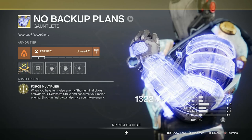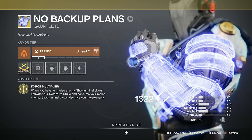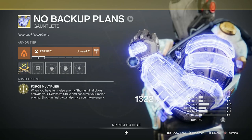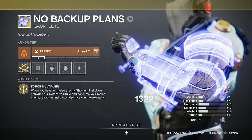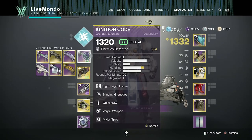Hi guys, welcome to the second of my Empty Jug Solo Legend Lost Sector Guides. This one's for the Titan — I've already done the Warlock for the Nothing Manacles. This is for the No Backup Plans, basically shotgun kills if you're using the right Sentinel subclass. I think top tree will give you the overshield that you would get from a melee final blow, and every shotgun kill after that will give you melee energy, so you can see this having utility in Crucible.